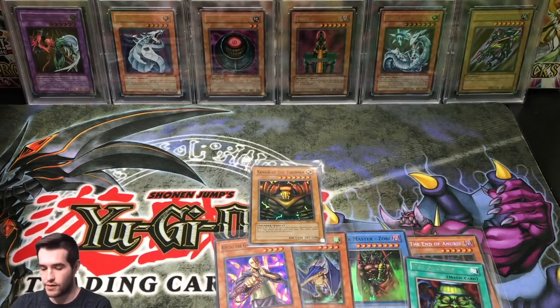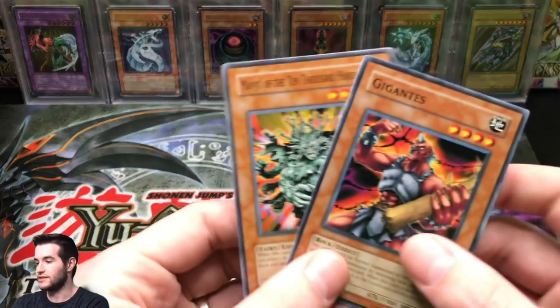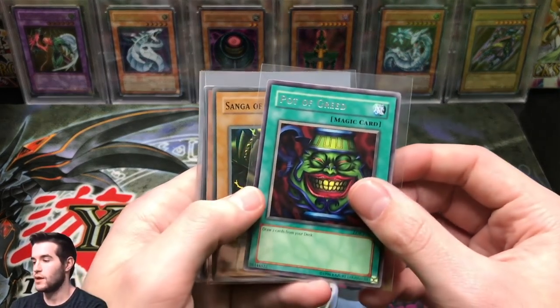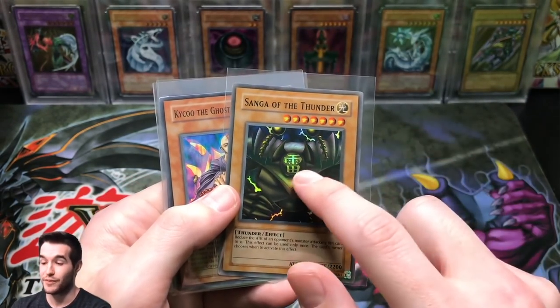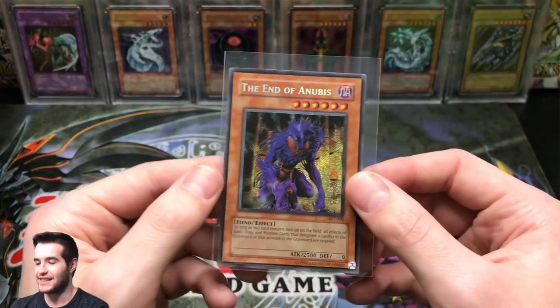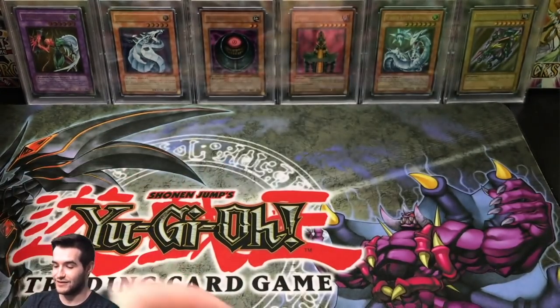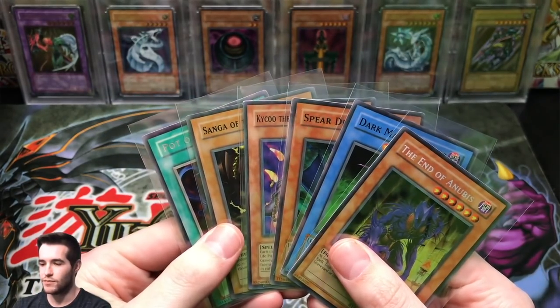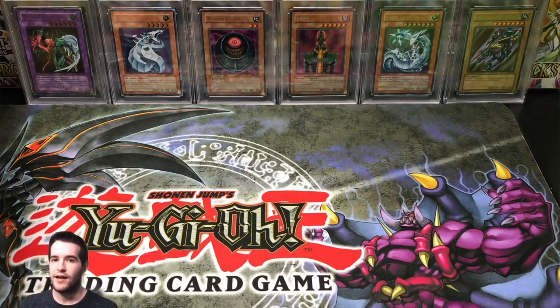So what did we get? We hit five foils — really four out of ten unweighted and then one heavy. We got a Pot of Greed, a Sangha of the Thunder slightly faded — that's probably my favorite pull honestly — Kaiku the Ghost Destroyer with a damaged corner unfortunately, Spear Dragon, Dark Master Zork, and the End of Anubis Secret Rare. That is really, really awesome — a really awesome opening. Hope you guys enjoyed this old school stuff. I'm looking to do more of this, opening the first 11 sets. Thanks again Old School Expert for shouting me out and doing a video with me — I really enjoy your channel, hope you keep posting videos.